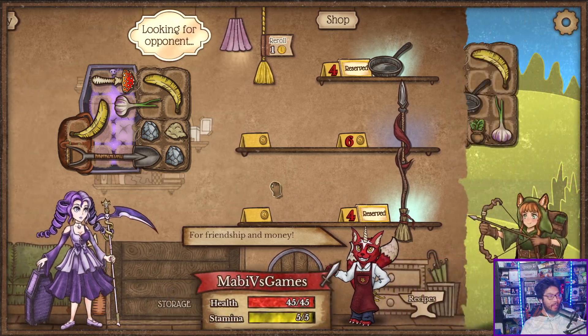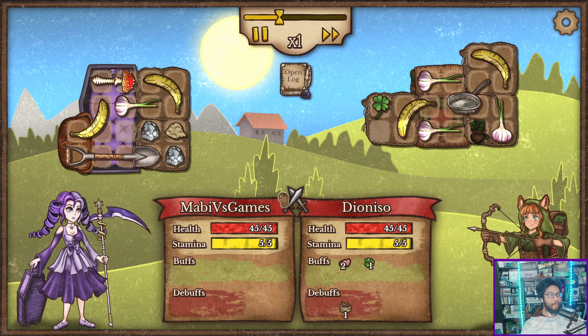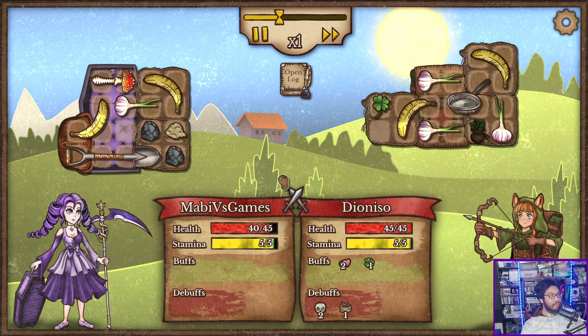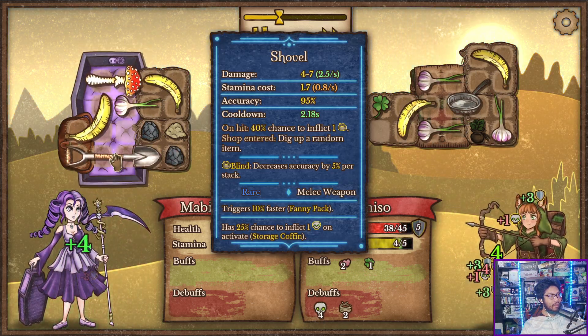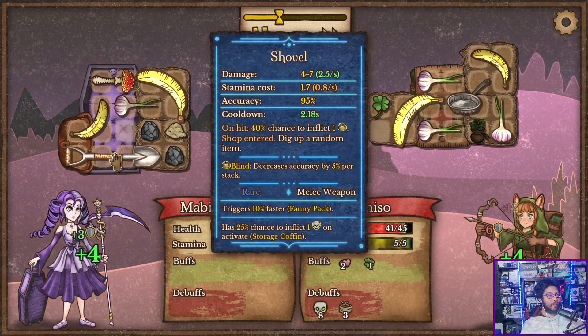I just need more stamina now. Shovel build? Like pure shovel? Food. Blind. Blind. So we just need more shovels to blind. Okay, a blind build then. This is a blind build.